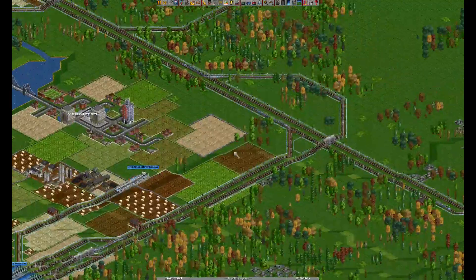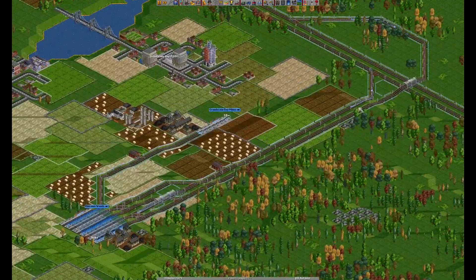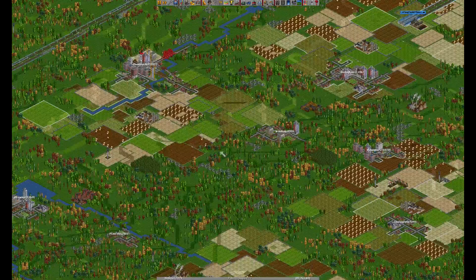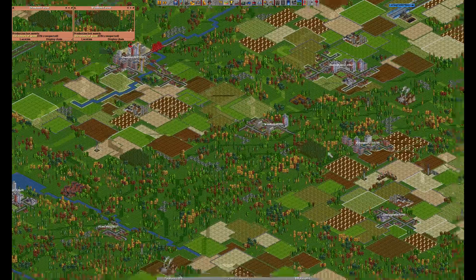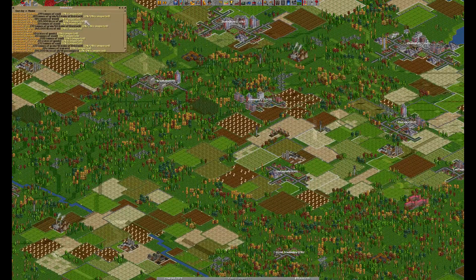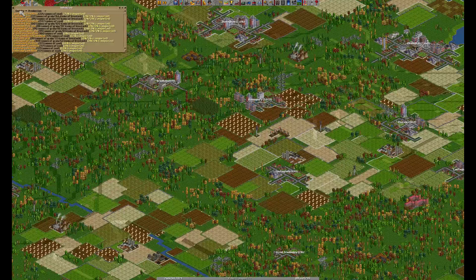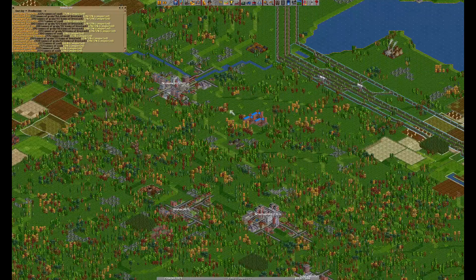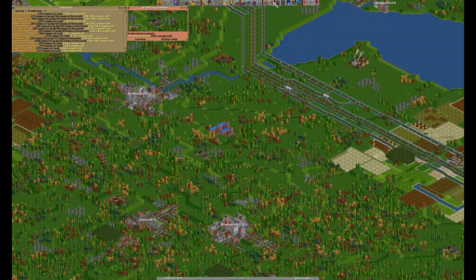I'm going to build another coal train here. Maybe that wouldn't have been necessary, but I don't really want to lose rating with this coal mine because it has a huge supply. Let's see what other mines have a big supply. It seems like we've got the biggest one on the map so far. Let's build a sideline here — I think it's reasonable.